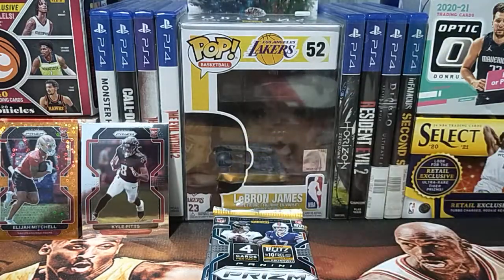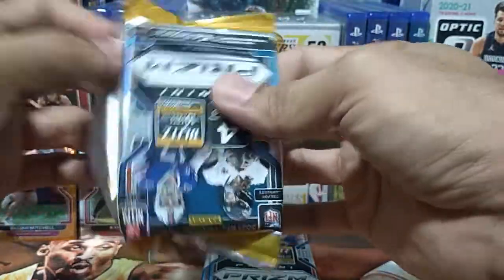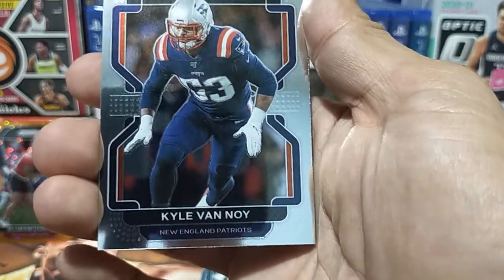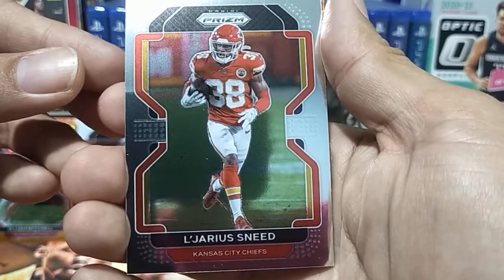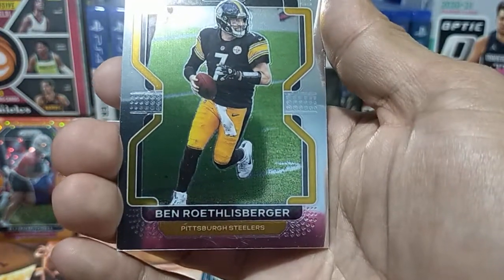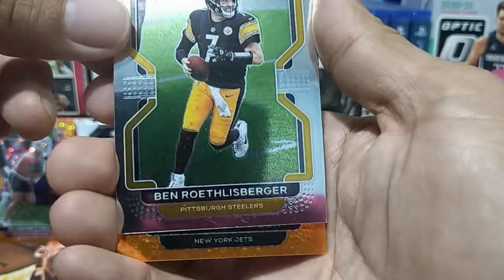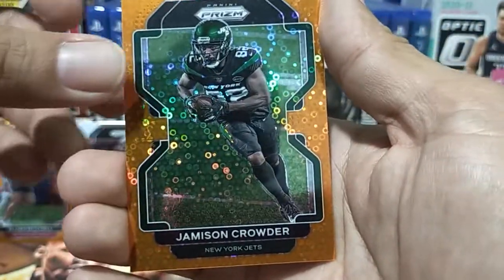On to our second pack of the blaster box, hoping to see big names. First off from pack two is Kyle Vannoy, then Ben Roethlisberger from the Steelers. We're looking for RCs — from the New York Jets we got Jameson Crowder, and that's our parallel for this pack.